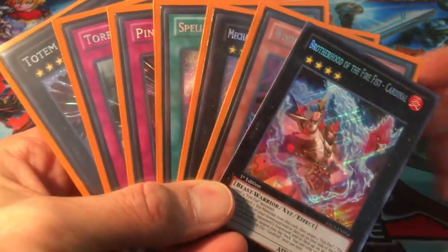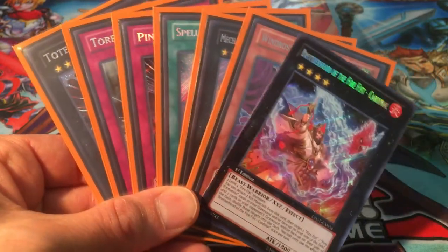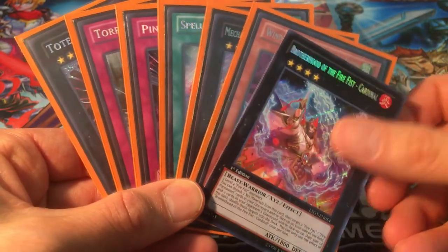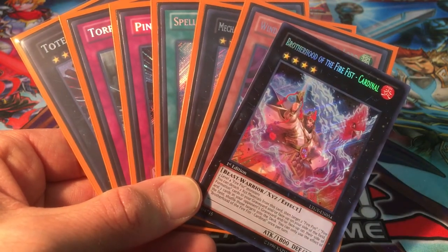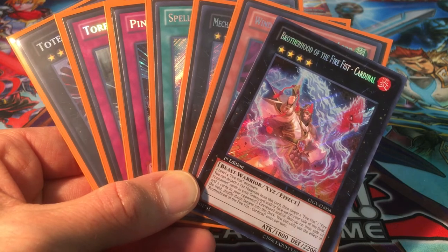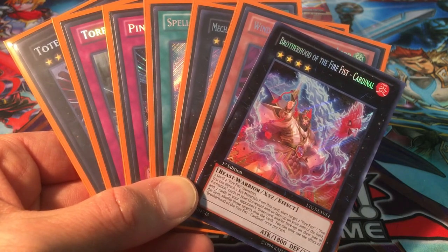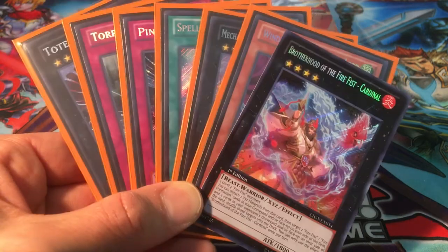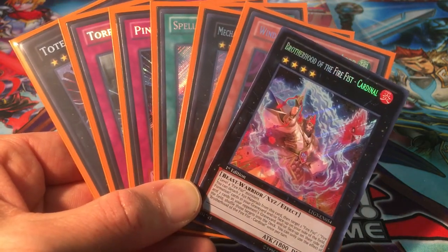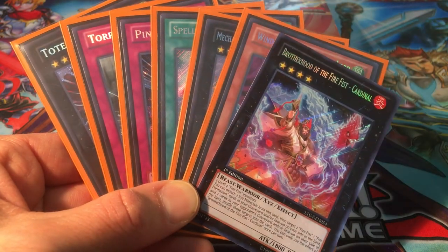Seven secrets — all complete! Just one to go: Brotherhood of the Fire Fist Coyote. See if we can find any more of these boxes for a reasonable price and go for that Coyote. Still got a few ultimates to get, an ultra, and still the Madolce Hootcake — definitely not done with this set yet. Stay tuned for more Lord of the Tachyon Galaxy unboxings when we find them.